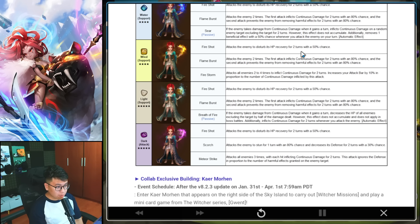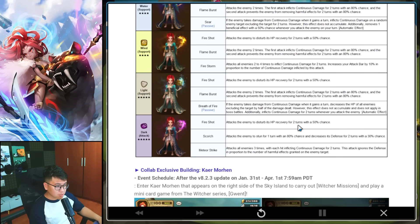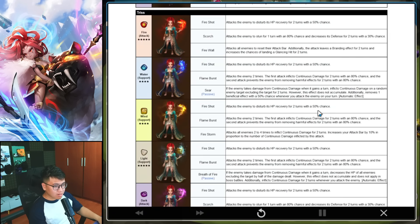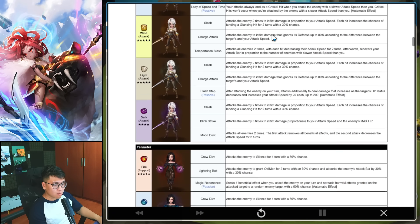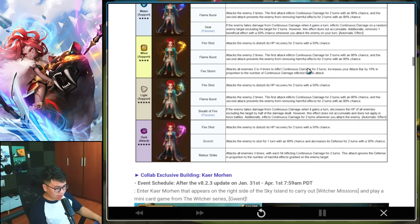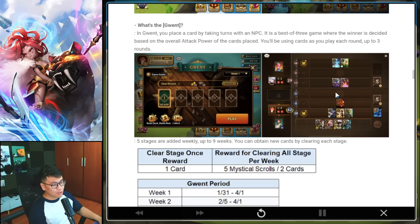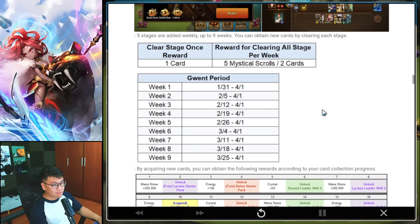Dark Trish: Skill 1 attacks the enemy with Heal Block, Stun, and Defense Break — way better. Skill 2 is AoE damage with Darts, and the attack ignores defense in proportion to the number of harmful effects granted on the enemy. It's a roundabout way to do AoE ignore-defense damage. I don't really like a single one in the Trish family to be honest. I like the Fire Geralt, the Water and Fire Yennefer, and the Light Ciri at the moment. Looks like I'm going to get a lot of Trish — I can feel it already.